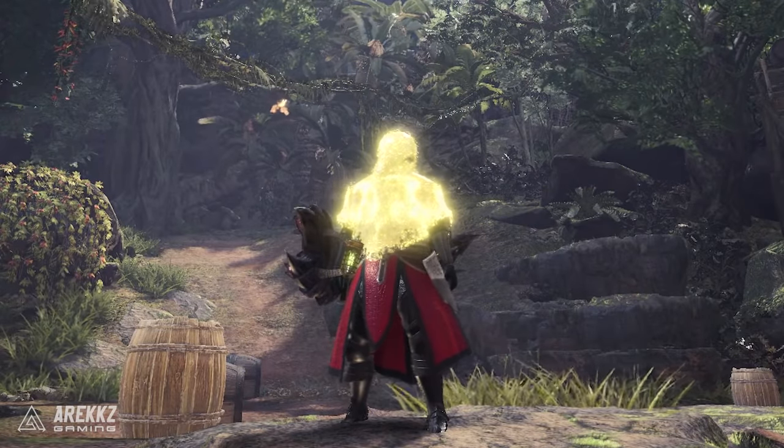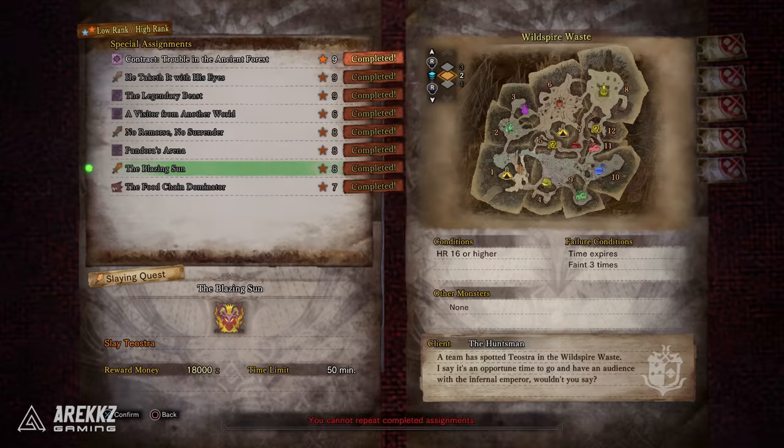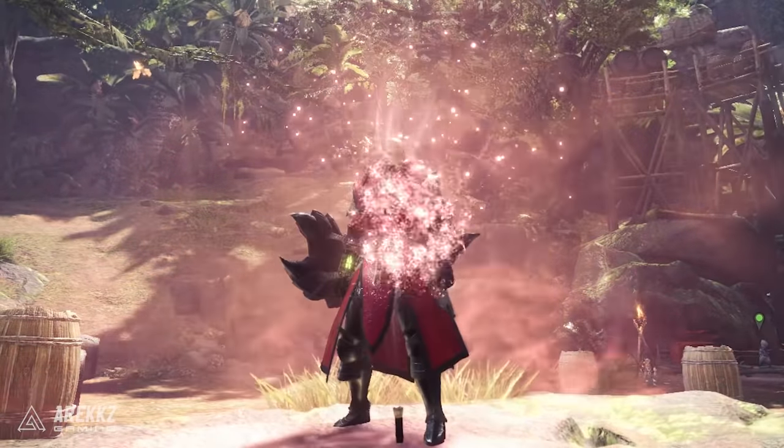The quest 'Divine Surge' upgrades the Temporal Mantle, and is only available at Master Rank 150 and above. To get the Temporal Mantle, you need to first do 'The Blazing Sun' quest, followed by 'Pandora's Arena,' followed by 'No Remorse, No Surrender' — completing those gives you the mantle so you can then upgrade it.